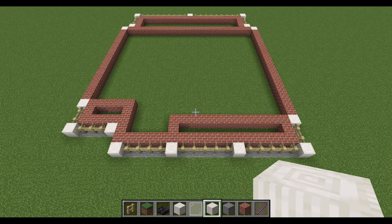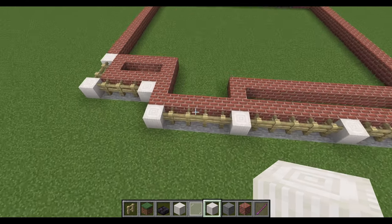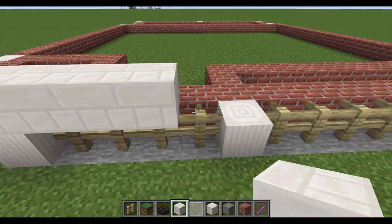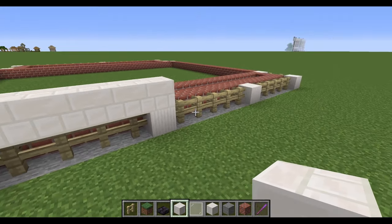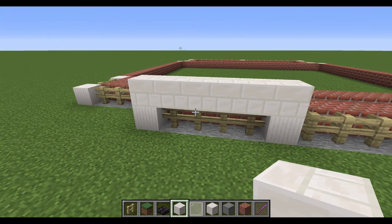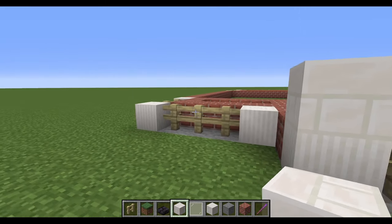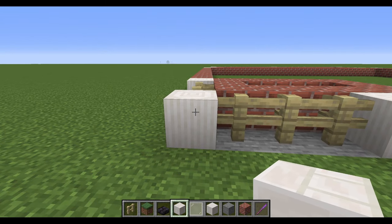Here we are at the basement level — it's more of a foundation the building's been built up on. The bricks are a little deceiving because they aren't actually the entirety of the external walls. Across the front we have a porch section, and above all of this we'll be placing quartz bricks. Each section is slightly different, so let's start in the left-hand corner and count our way around the whole building.